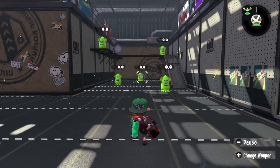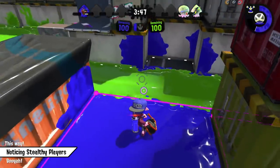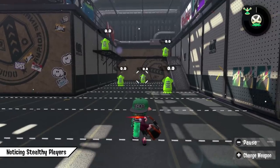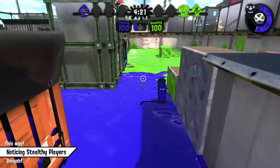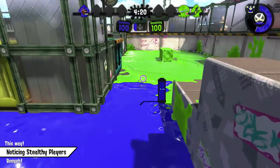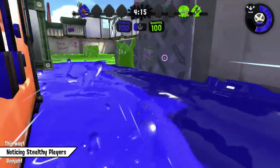Speaking about squid ninja, you're actually able to track and hear squid ninja users, as shown in the following clip. So if you come across squid ninja users, watch out for that. It's even possible to hear every player camping in ink if you just get close to them — just try to listen to the bubbly sound in that clip. If you suspect someone to be camping somewhere, I recommend engaging them with stealth swimming so it's harder for them to see you coming, and just use the audio to track them down.